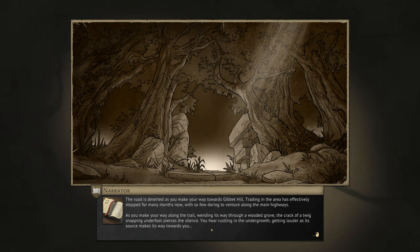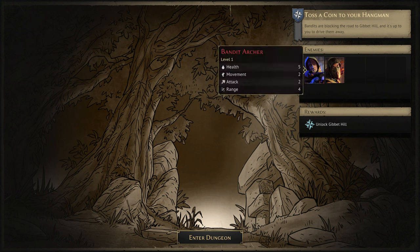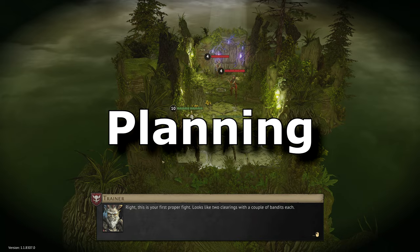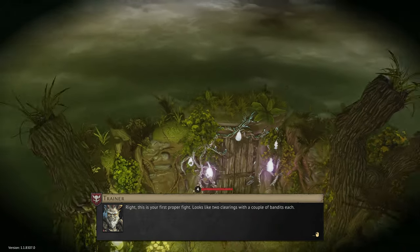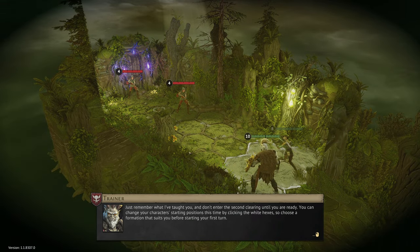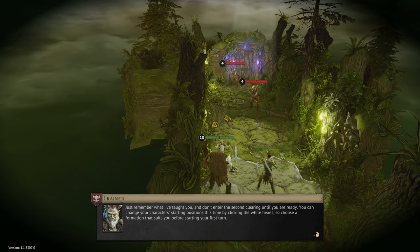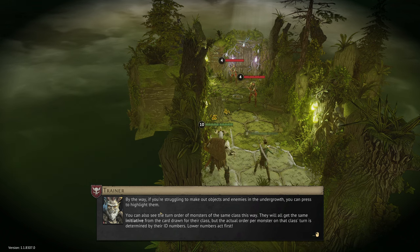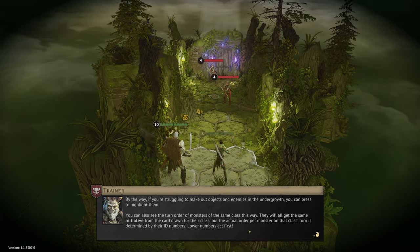The road is deserted as we make our way towards Jibbit Hill — trading has effectively stopped for many months. As we make our way along the trail through a wooded grove, we hear rustling in the undergrowth. We're going up against bandit archers and bandit guards. This is our first proper fight: two clearings with a couple of bandits in each — one clearing here and then a door going through to a second one on the far side. Remember not to enter the second clearing until ready. You can change starting positions by clicking the white hexes, and press to highlight objectives and enemies.